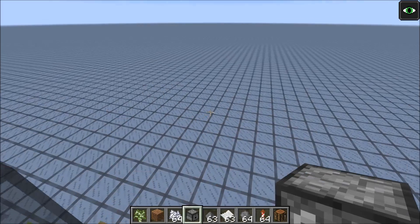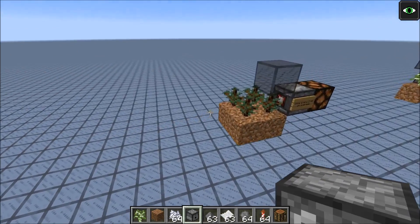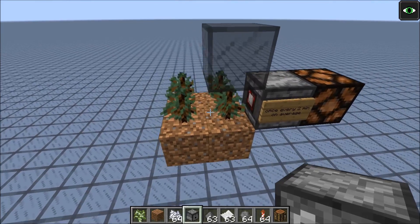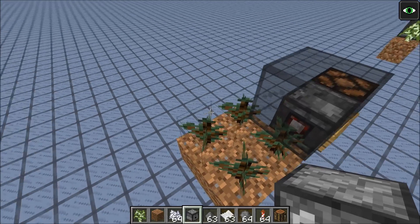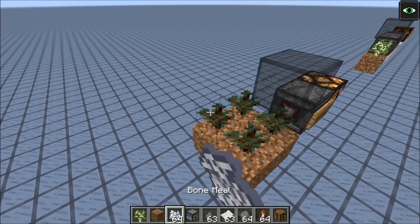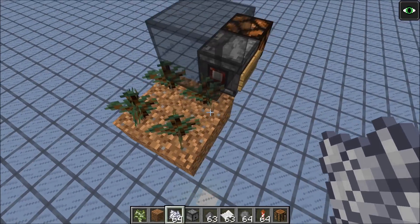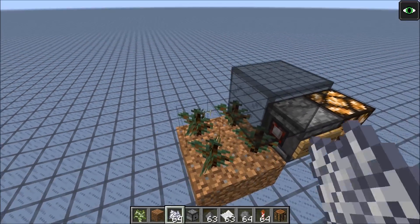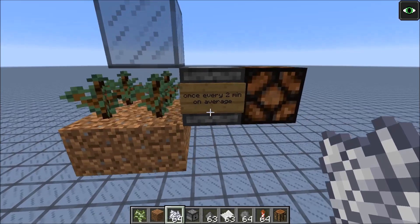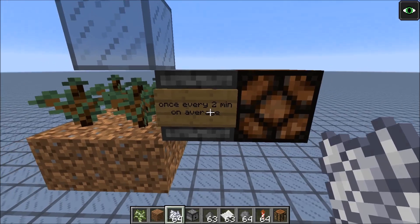But if 8 minutes is a little bit too infrequent for you, you could also try something like this — this quadruples the chances since we have 4 saplings now. As you can see, the saplings share their growth stages. So this would be 4 times more frequent, turning on once every 2 minutes on average.